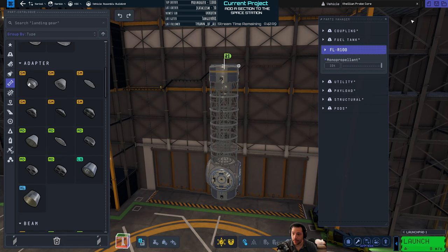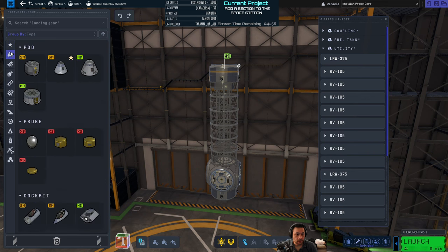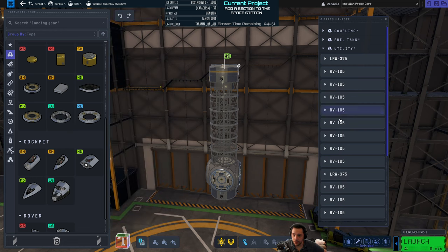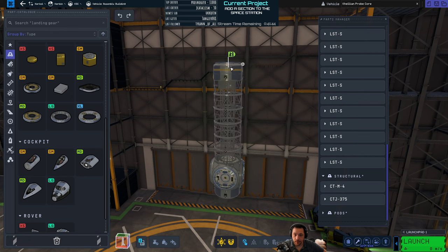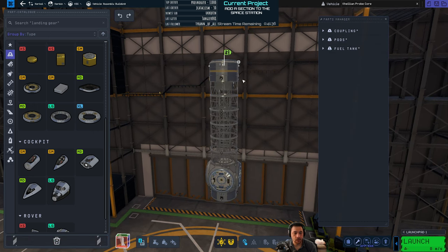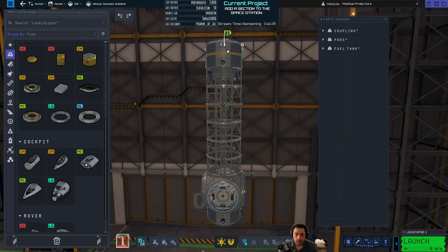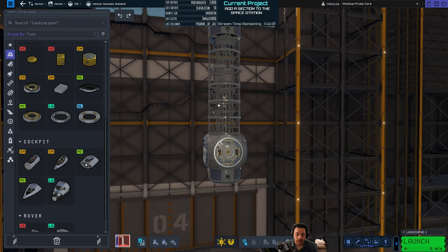Do I not have a control pod? I thought I added one. What is this command pod called? The RCHLO2. Do we see that in this stack? There it is. Yeah, I definitely missed it. So it is controllable. If I tried to launch it without that, it would say you can't control this because it has no computer. So this thing is going to get added, and then we just need its launch — so let's build the launch system now.